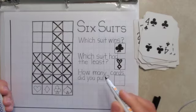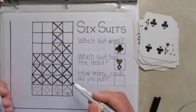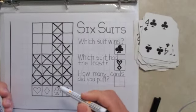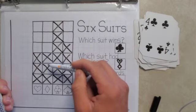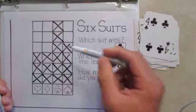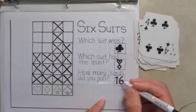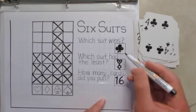Now I need to see how many cards did I have to pull for one suit to win. You can count them one lane at a time. One, two, three, four, five, six, seven, eight, nine, ten, eleven, twelve, thirteen, fourteen, fifteen, sixteen. It took me 16 cards for the clubs to win. 16.